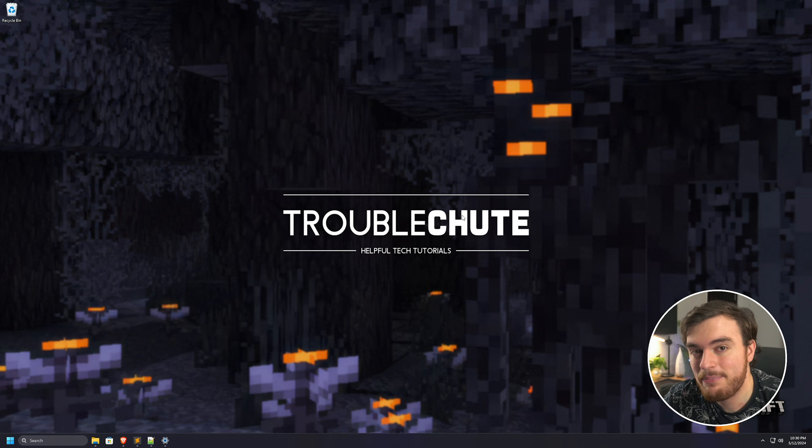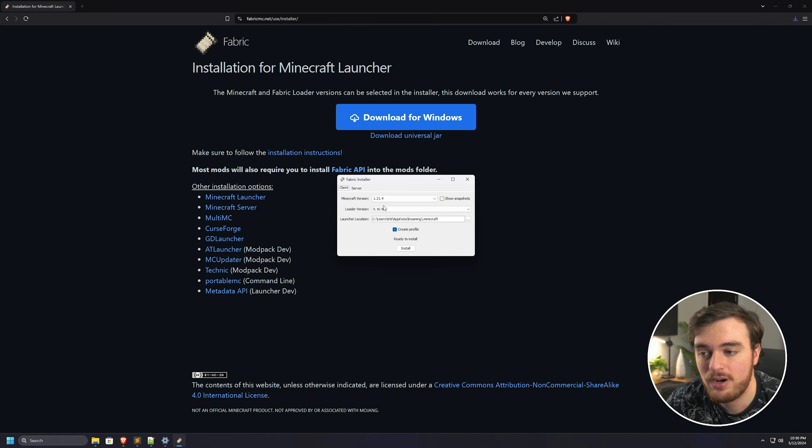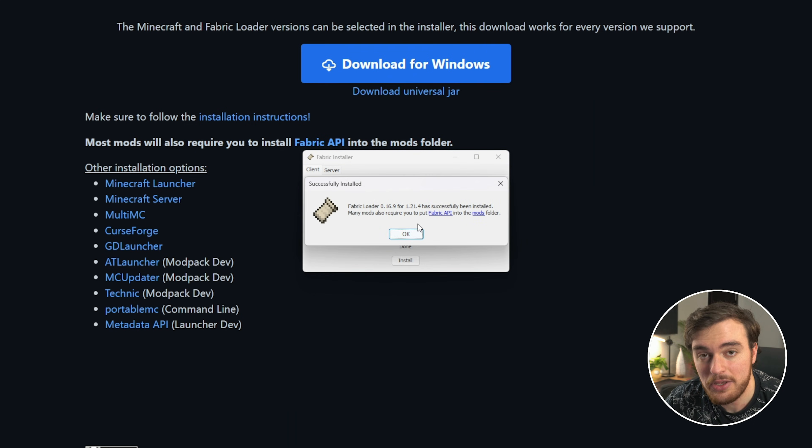First of all, we're going to need Fabric installed. If you haven't already got Fabric 1.21.4, head across to the link in the description down below where you'll find this page. Just choose Download for Windows, save the file, and open it once it's done downloading. When this window pops up, just make sure you have Minecraft 1.21.4 selected, install, and there you go.